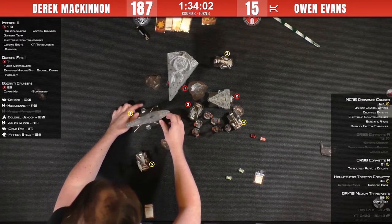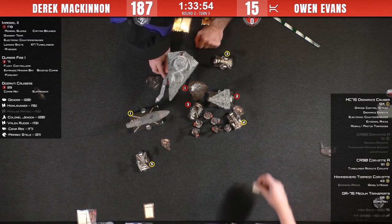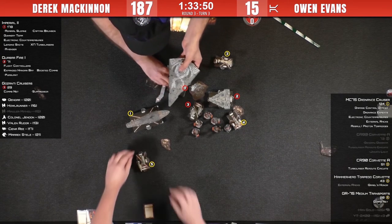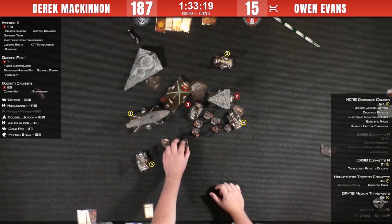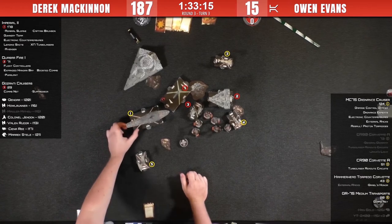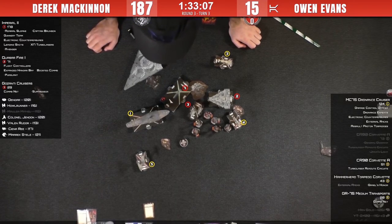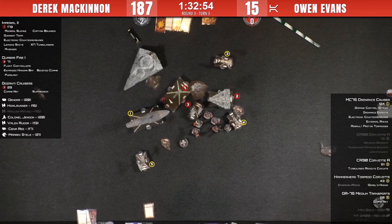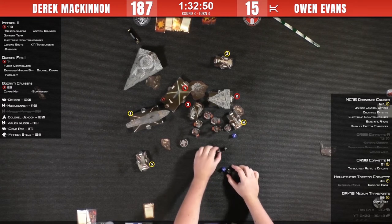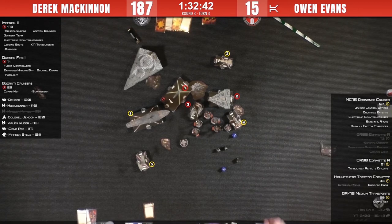Owen can safely use brace and redirect because all the fighters have activated, so he's not in danger of losing those tokens. The ISD is turning in now — he's lost the double arc. He uses an engineering token to move two shields from the back to the front. Losing that second arc is costly. He might have been willing to risk that Suppressor Avenger shot because of that. But Owen is thinking about using External Racks here.